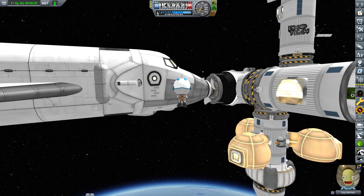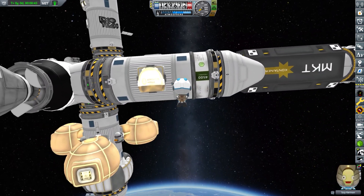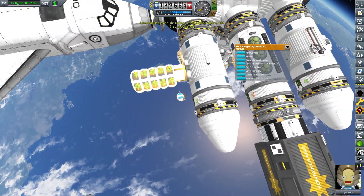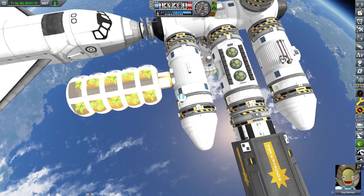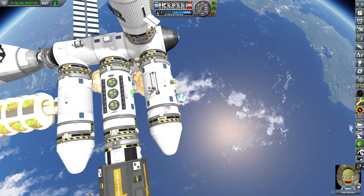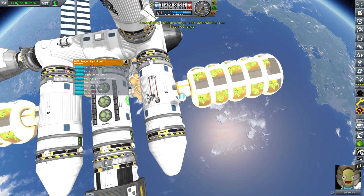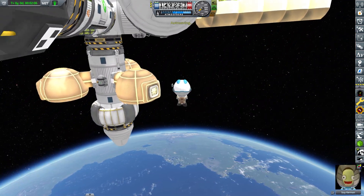Now let's get one of our engineer Kerbals out on an EVA so they can hook up some of the station systems to provide everyone with a comfortable living situation. And again, these agricultural modules and so many other assets in Roverdude's mods are amazing and really are what makes builds like these shine more than they should.